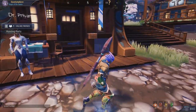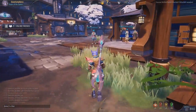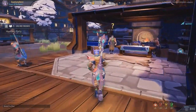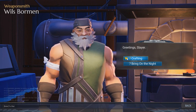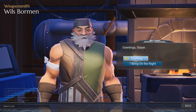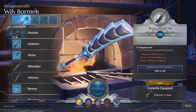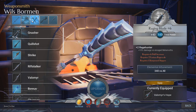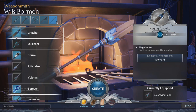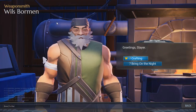Going up the stairs, on our first right we have Wills, the weapons man. Dauntless provides five different kinds of melee weapons: the sword, hammer, chain blades, axe, and warper. You can see there are a lot of swords and different variations of each weapon. I'll have an entire guide about them — how to use them and what their purpose is.